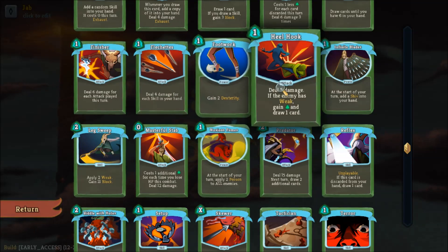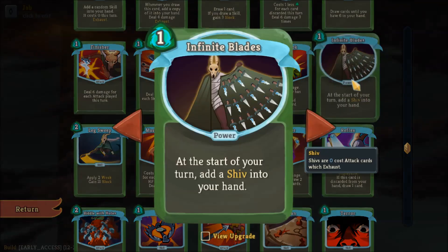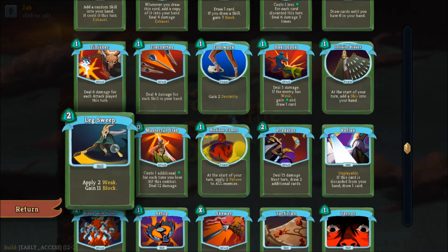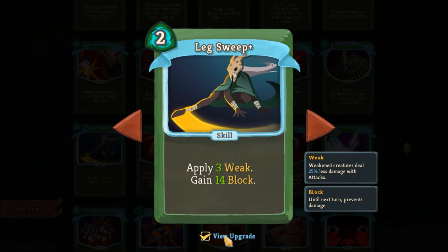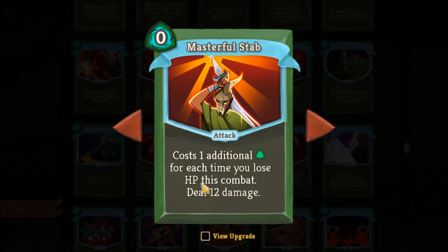We've already talked about Footwork. Heel Hook is effective if you're using cards like Sucker Punch and other weak-based strategies. Infinite Blades is one of my favorites for the shiv-based strategy — it gives you a free shiv each turn. Have two or three in your deck and you're getting three zero cost cards for free, which leads to very effective ramping. Lake Sweep is great if you're going for weak and block. Masterful Stab has been reworked several times during early access — it's basically free damage, but if you keep taking hits it will render itself not valuable enough to play.